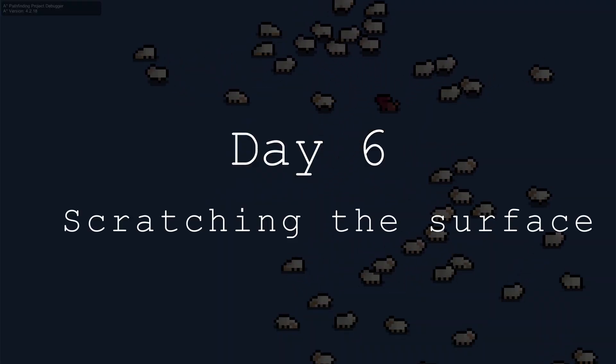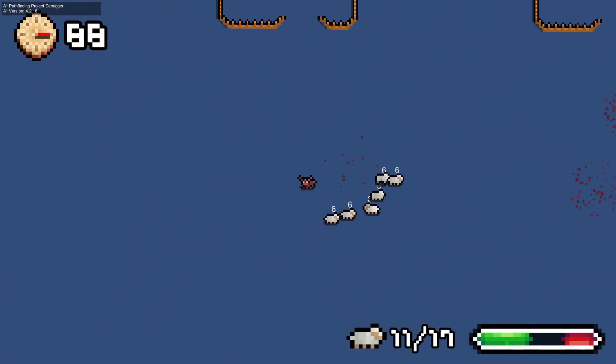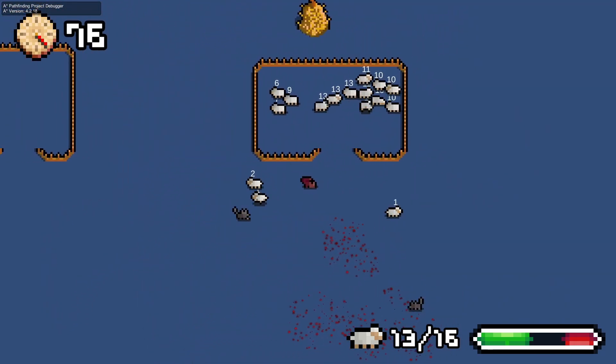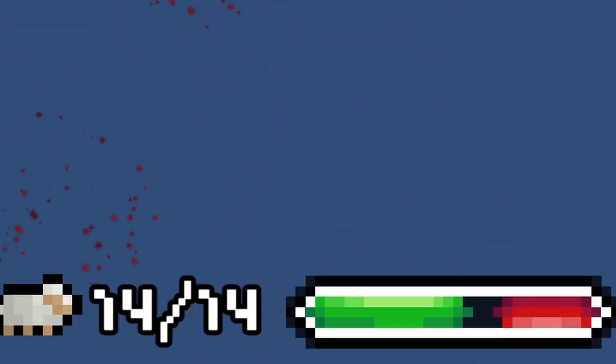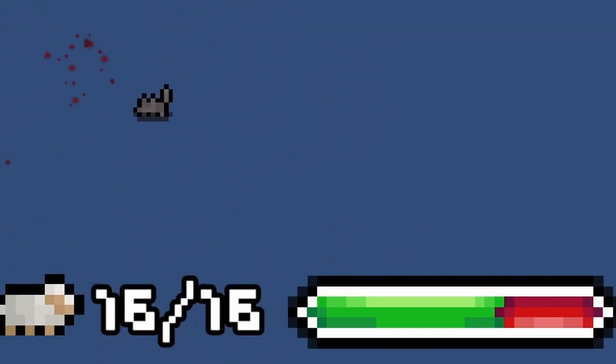Presentations and warnings aside, let's jump straight into it. So I started day 6 by adapting the sheep progression bar to sheep getting eaten by the wolf. But of course, nothing ever works on the first try. Let me just tweak something. And here we go. That's better.